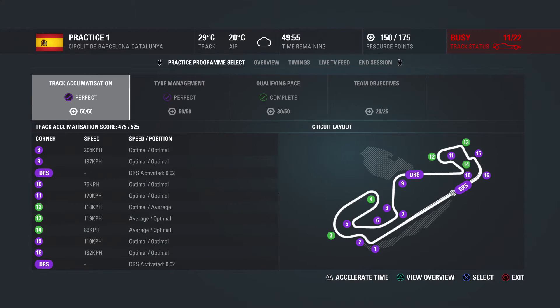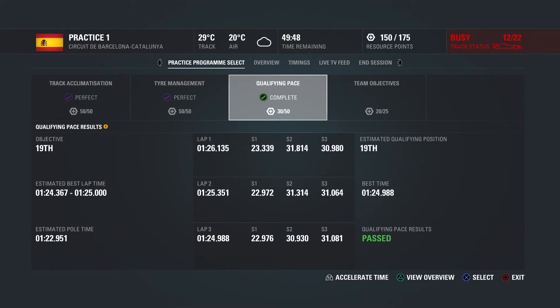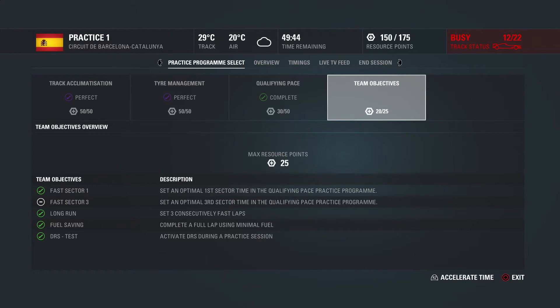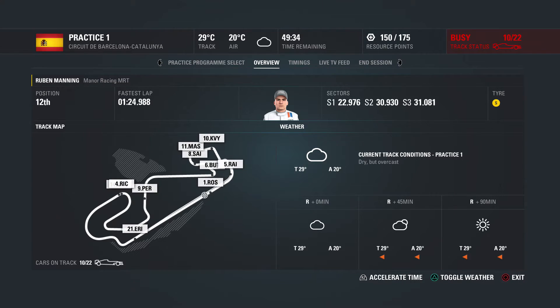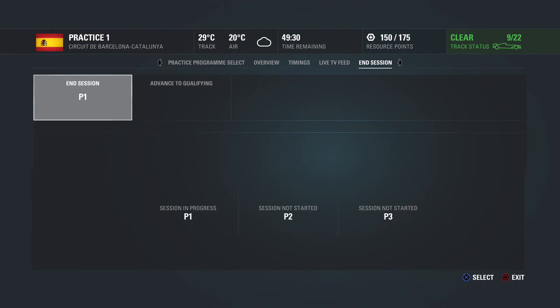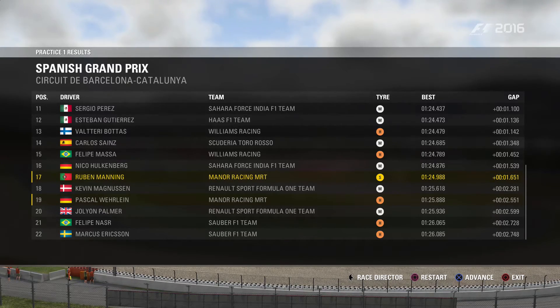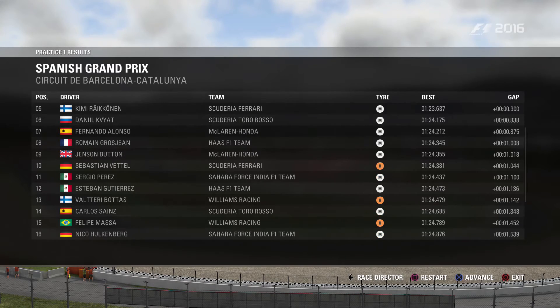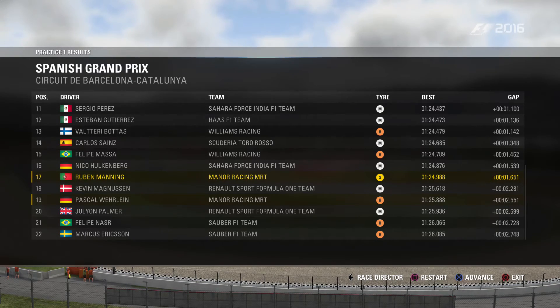You can see we got perfect in two out of three practice programs. We get purple in qualifying simulation in practice 2, which unfortunately I didn't record. I also got that last team objective. And as you can see from the weather reports, we might have P3 and qualifying with some rain presence. Looking at the results of practice 1, we got P17, which is not very good — our soft time was less than one second quicker than our teammate's best lap on the hard compound. So we definitely need to work on our pace.